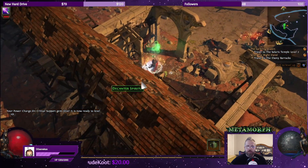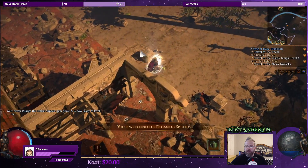Let me look at all my skills real quick. We have Herald of Ice, we have Herald of Thunder, and we have Precision. Now we have a four-linked Lightning Arrow and we found the quest item.